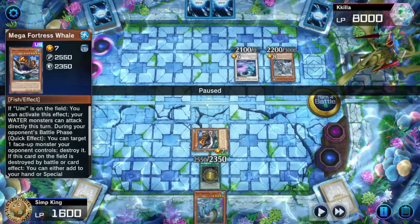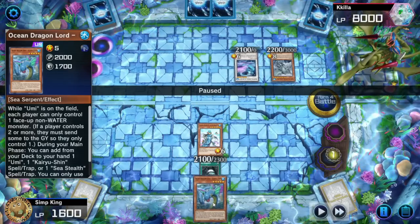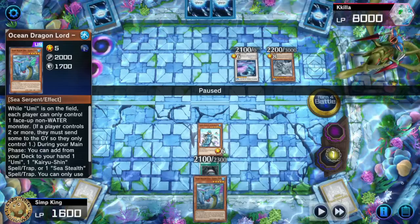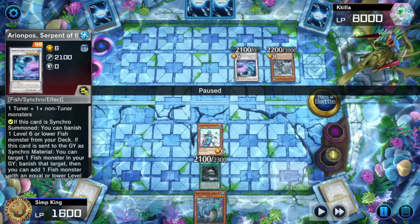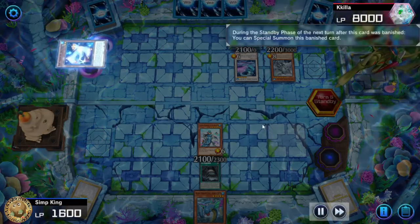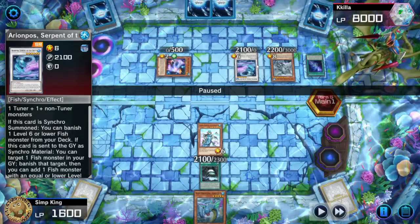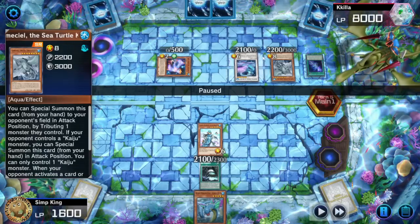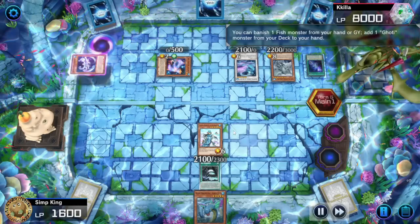Sea Stealth 2 is going to let us summon the Whale or Ocean Dragon Lord. If we summon the Whale it'll pop itself and summon a warrior monster from the deck. Let's get Mega Fortress Whale — in main phase 2 we tribute summon Ocean Dragon Lord, get the Sea Stealth attack, and have a water lock. Sea Stealth attack is pretty solid at defending us. We could get back Legendary Ocean from the graveyard, which messes up all their levels. But I accidentally went to the end phase — don't accidentally go to the end phase!